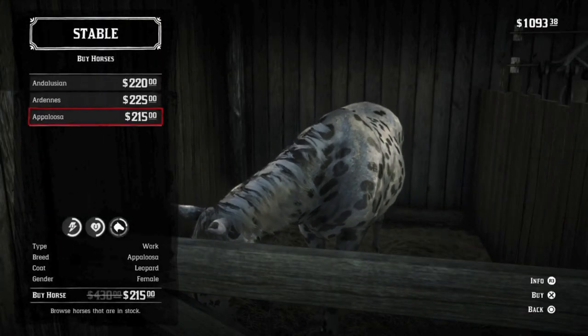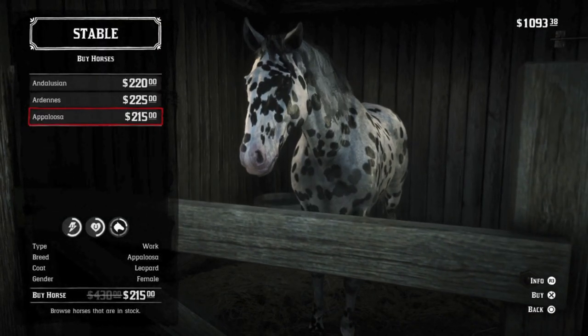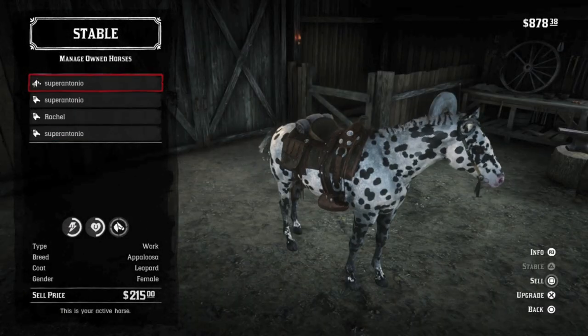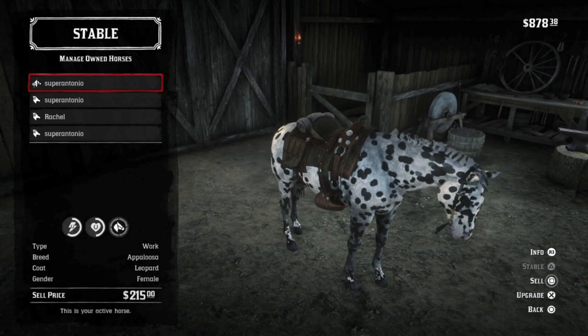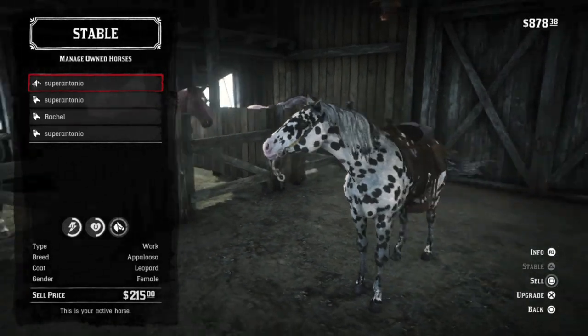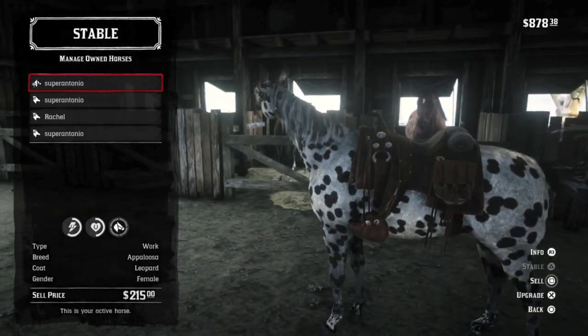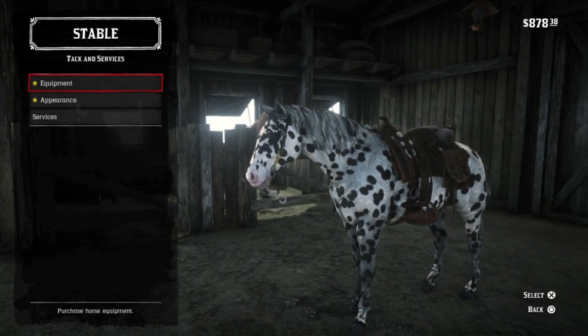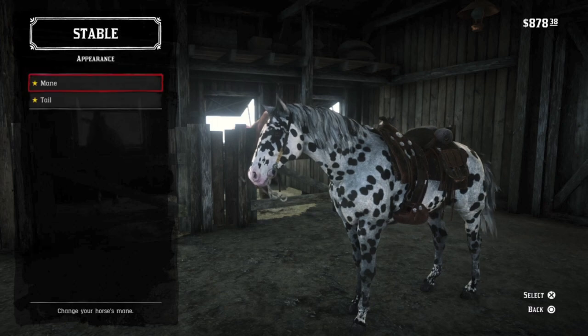My favorite in this stable is the polka dot leopard Appaloosa, who always makes me smile. I like to think of this horse as Tilly's horse, because Arthur can pick one up in Chapter 4 when he and Miss Grimshaw rescue Miss Tilly, and I like to think that Arthur gives this horse to Tilly after that mission to make her feel better. Excellent hunters, Appaloosas.